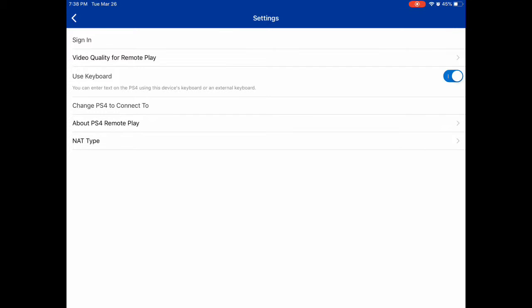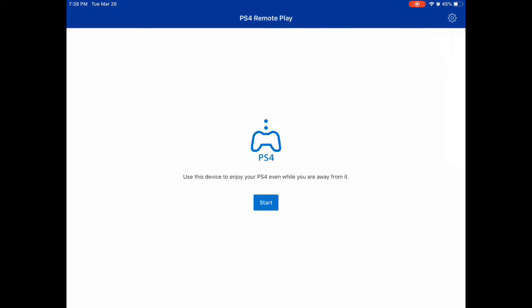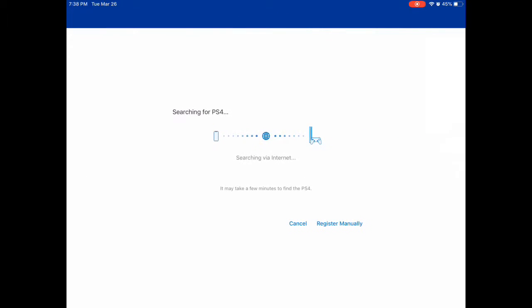The NAT type is just your internet and the usual settings. 'Change PS4 to connect to' is your regular PS4 account that you want to use. You have to sign in to the PS4 account. To set up your PS4, you either register it manually or use your Sony account. I prefer registering it manually.